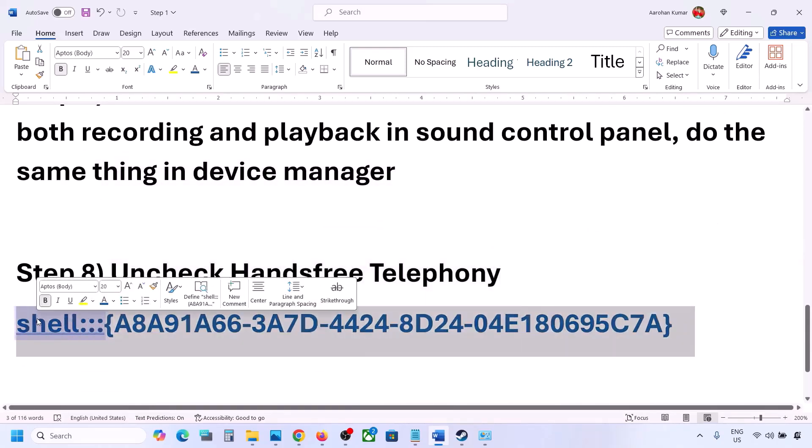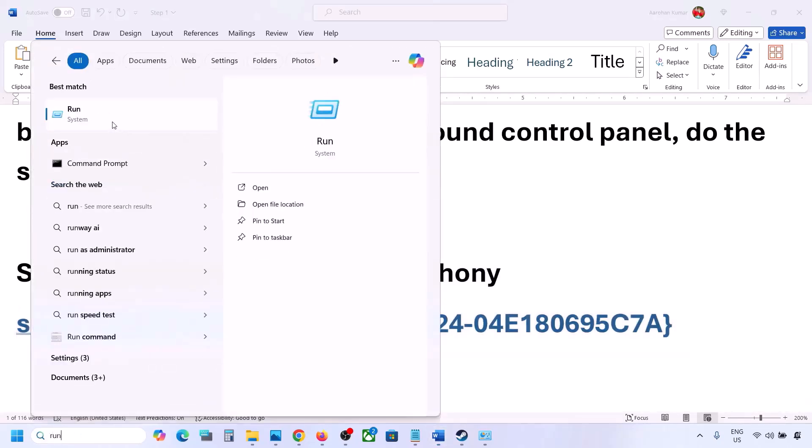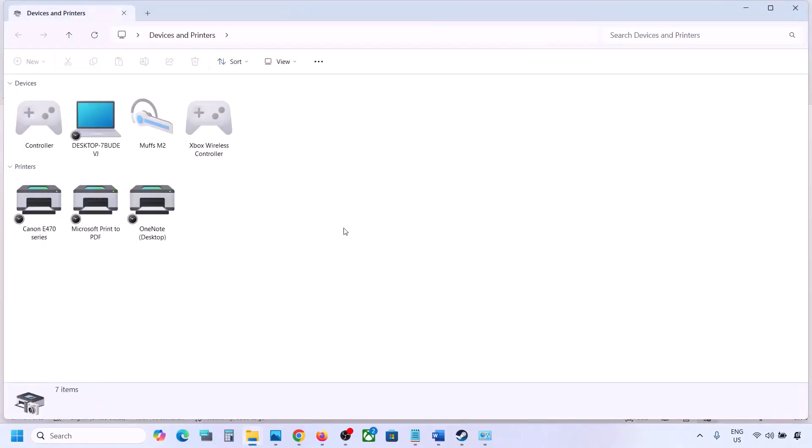The next step is to uncheck Hands-Free Telephony. Copy the command provided in the video description, type 'run' in the Windows search box, open the Run dialog, and paste the command, then click OK.